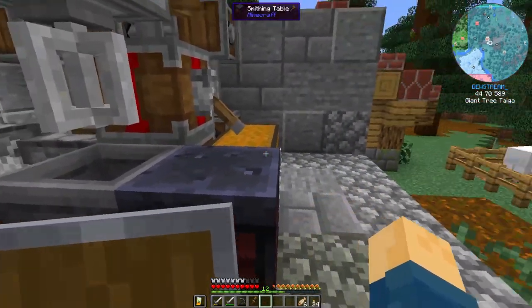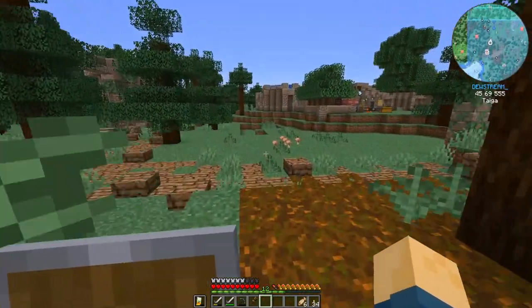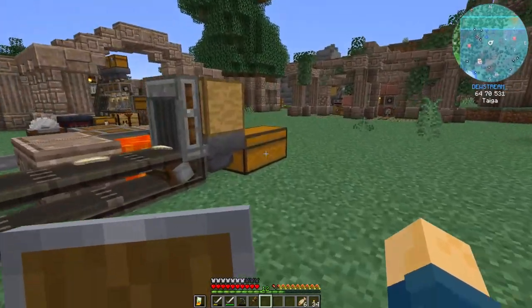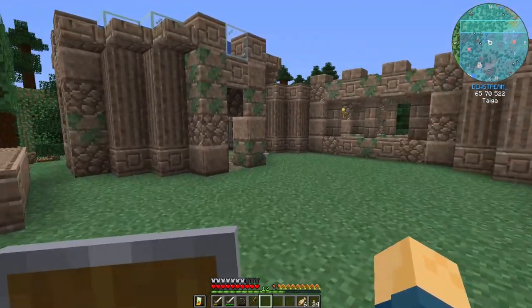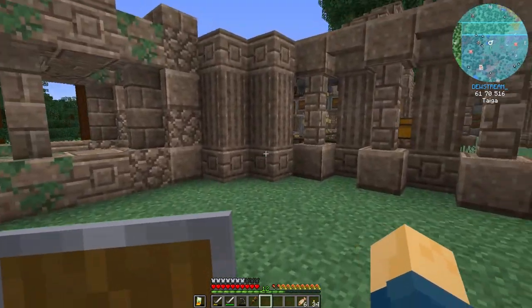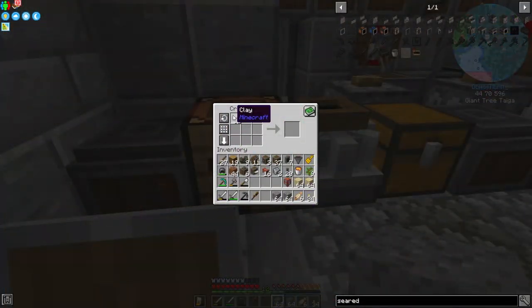To do this we're going to need to make seared bricks, so let's go over to our farms — which I've had off for about a week, they haven't been running — because we need to grab some materials for seared bricks. Luckily we're producing all of those: clay, sand, and gravel, which is over at the iron farm. To make grout you use a clay block in the corner, sand for four of them, and gravel for the other four, and you get grout.